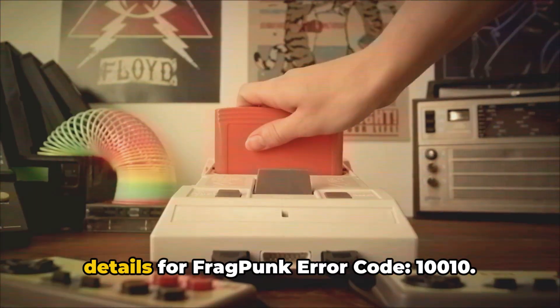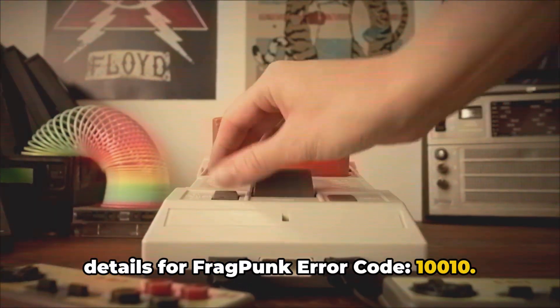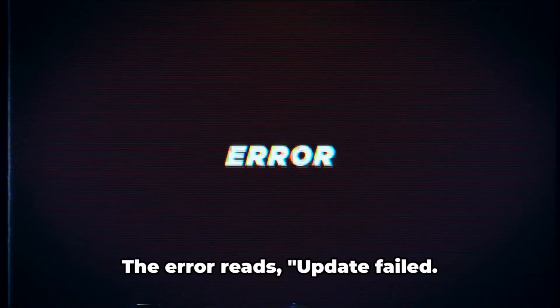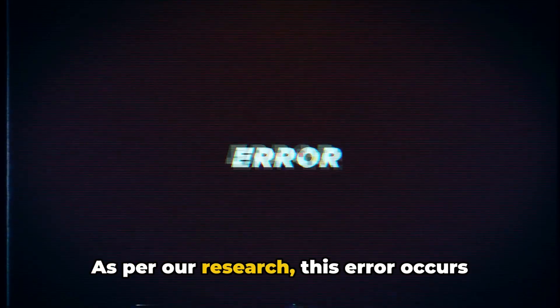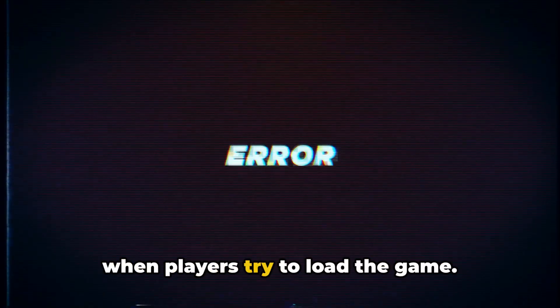Here in the video, we will share the details for Fragpunk error code 10010. The error reads: update failed, unable to connect to the server, please check your network connection. As per our research, this error occurs when players try to load the game.